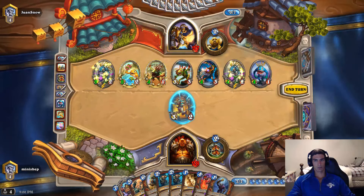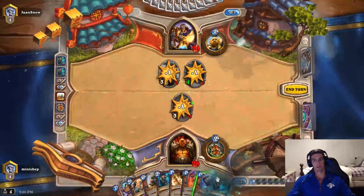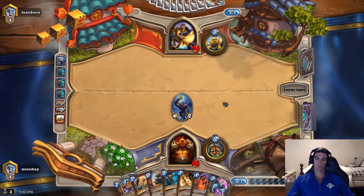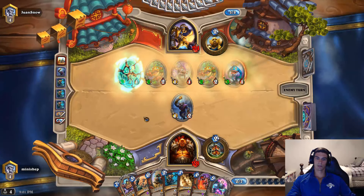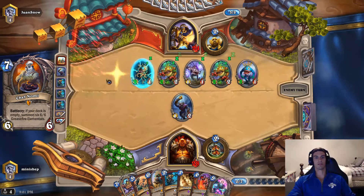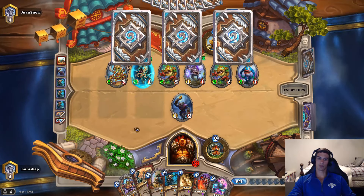Just hit him there and he clears board. This deck is super one dimensional — it was super good at first and then people kind of built around it. Now it's not very good. I know he has Chef Gnome in his hand, because that's what made Tip the Scales cost seven. So I have to kind of blast through that, but I have Brawl, so that's okay.